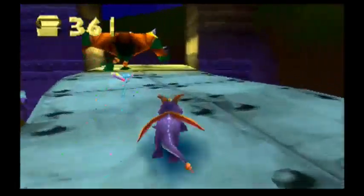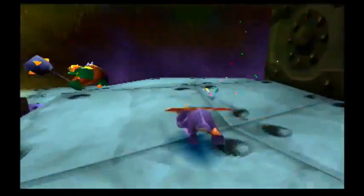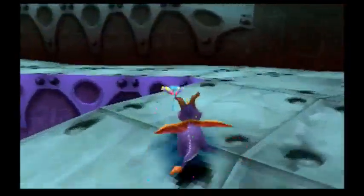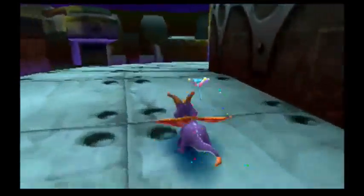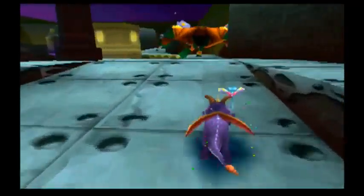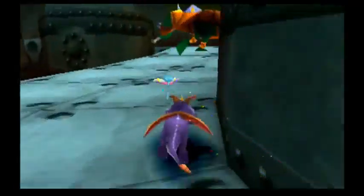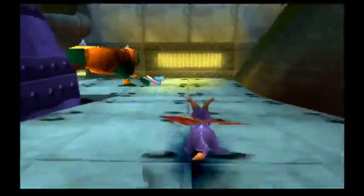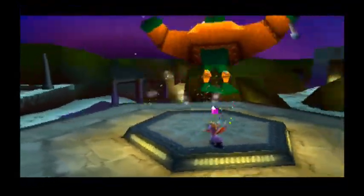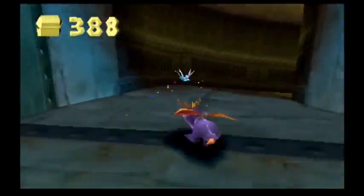Okay now we just have to charge at him. You can't actually hit him while he's running like this — you actually have to wait till he gets to his platform. Once he's at his platform you can flame him, but you don't actually defeat him there. You're going to flame him because he's in the armor. And he gives us 25 gems, which means we have a hundred gems left.